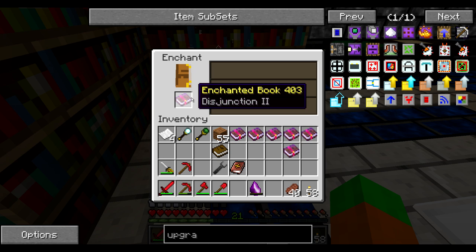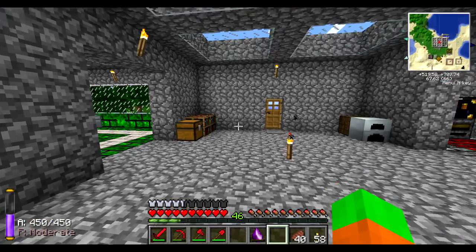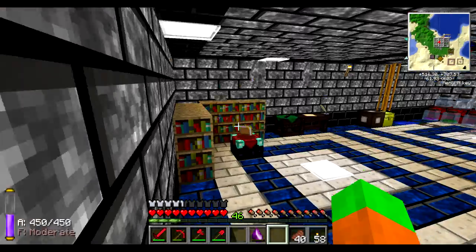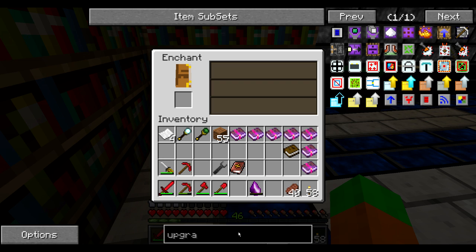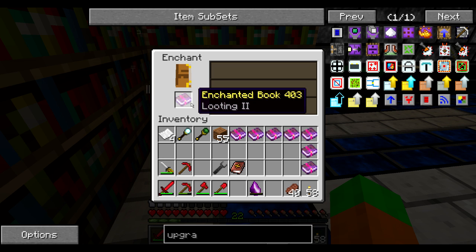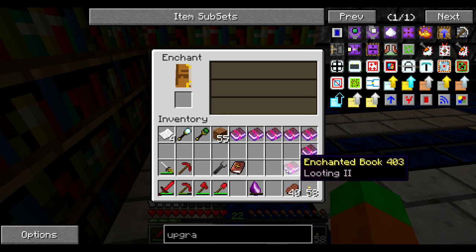We've got the 24-level enchant — Disjunction. Not sure what this one is doing. And more XP. While doing some reading, apparently Disjunction does whatever the Atheim weapon does, which is insta-kill an Enderman. This is kind of the same — it simply adds more damage versus Endermen. Looting! That one I want — this is actually good.